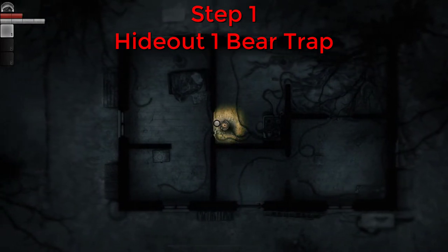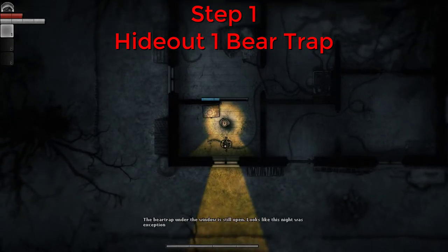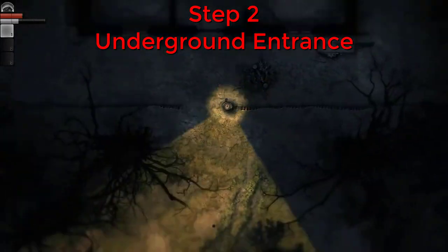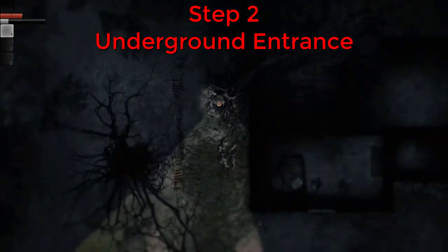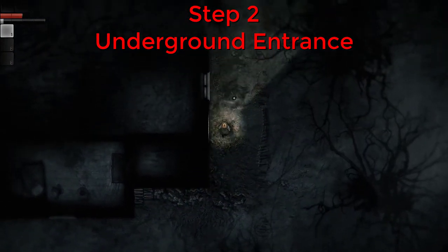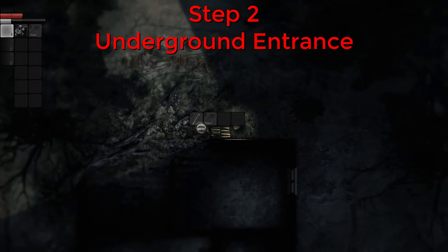On day one there will be a bear trap in your hideout that you can disarm for two scrap metal. Check your map and there will be two icons on it — one will be your hideout and the other will be the underground entrance. At the underground entrance there will be two searchable wood logs with one plank in each. There will also be three bear traps here that you can disarm for one scrap metal each.